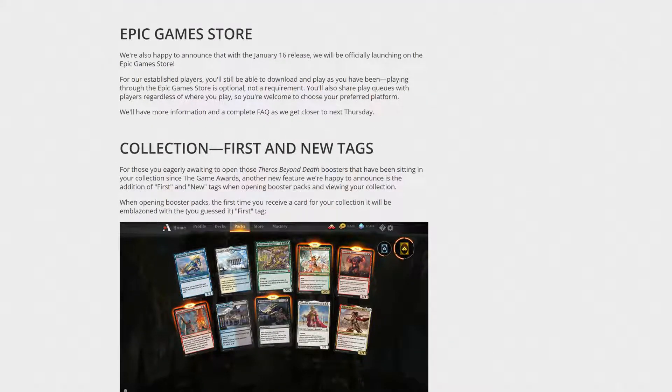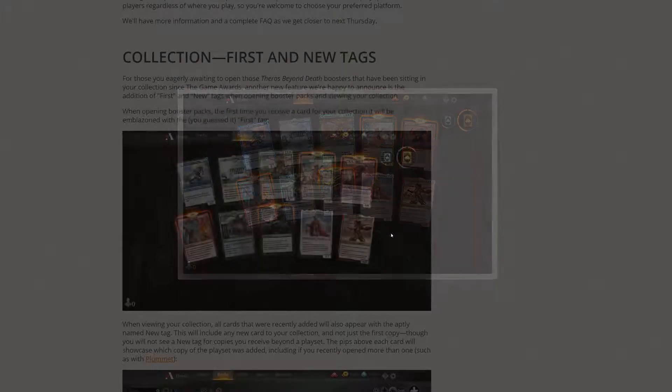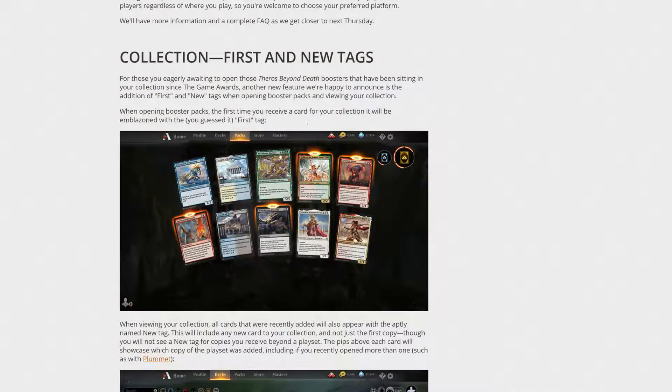For those of you eagerly awaiting those Theros Beyond Death boosters sitting in your collection since the Game Awards, a new feature is the First and New tags when opening booster packs and viewing your collection. When opening booster packs, the first time you receive a card it'll be marked with 'First.' It shows you which cards you haven't collected yet, letting you manage your collection — maybe you didn't realize you didn't have that card, or maybe it's a fun commander for Brawl. I think that's really good.